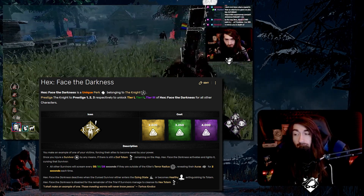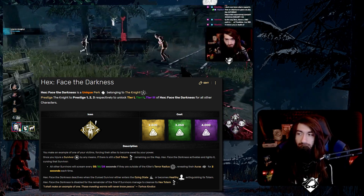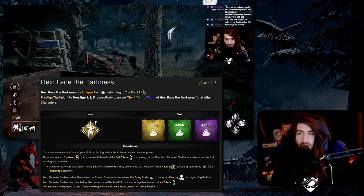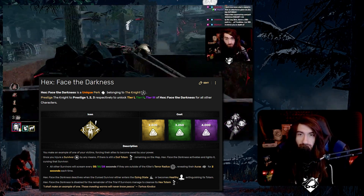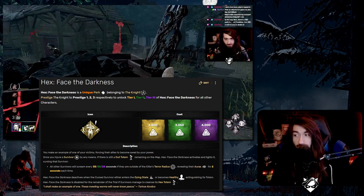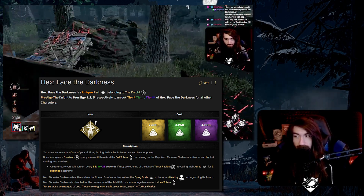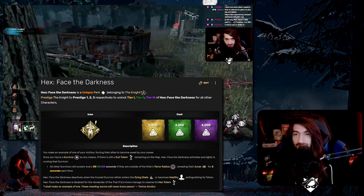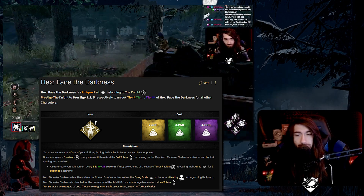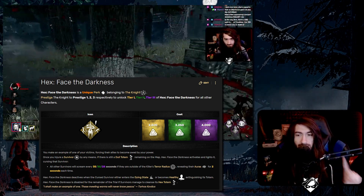This sounds like a really cool effect and it's very interesting, because it's kind of like a mix of info but also interrupting people off of things, which can have a lot of synergy with other perks. Obviously this is going to be a favorite for stealth killers, whose whole thing is either having a short or absent terror radius. So on paper, this sounds like a really fun and interesting perk, but there is one part of this that I take issue with.